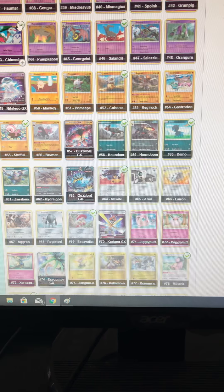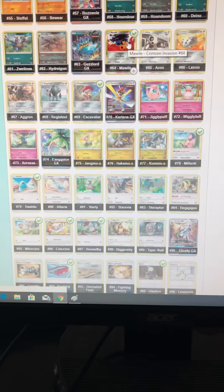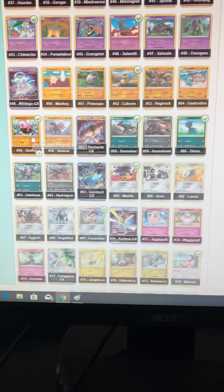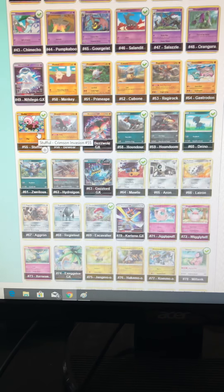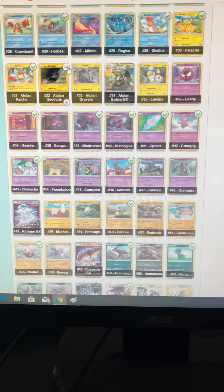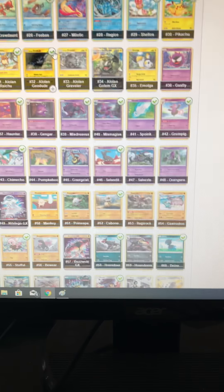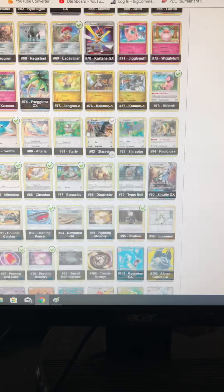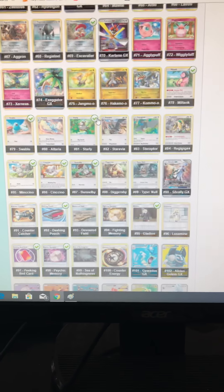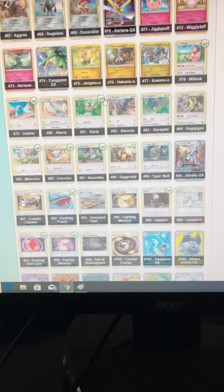43. We already have 64 in - there's another swap. 55, already in the pile. 32. Geodude. Starly 81. And a reverse holographic Star U, which is 15.